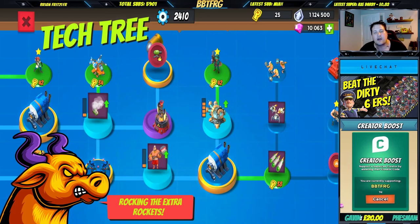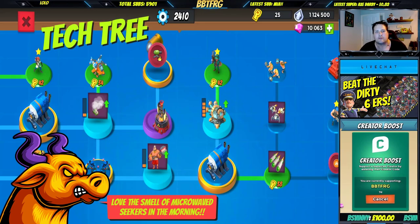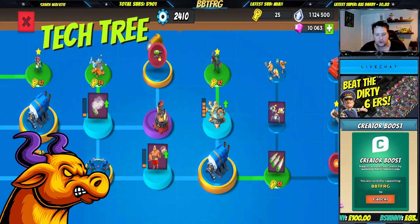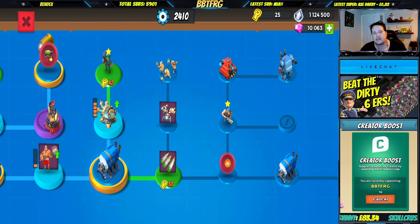Then in 5ER he's got max seekers — not sure he's using them so much these days but he maxed them earlier on anyway — taking the micro from the multi-node, that's two counter seekers, tick for shock launchers. Then he's opened up 6ER and obviously the next unlock is going to be barrage when he gets the keys.